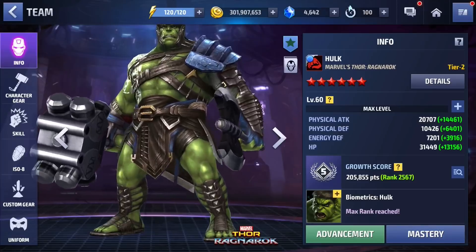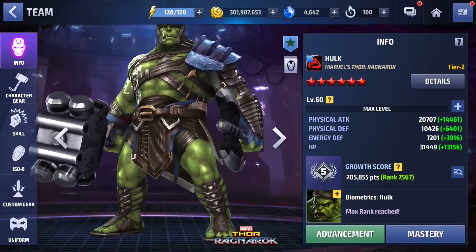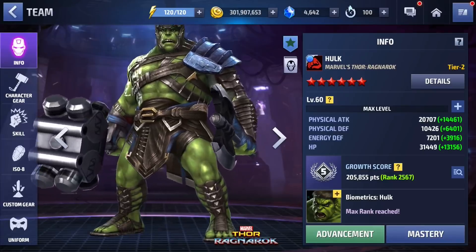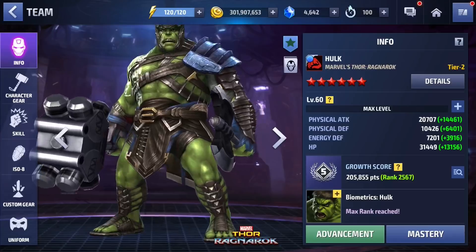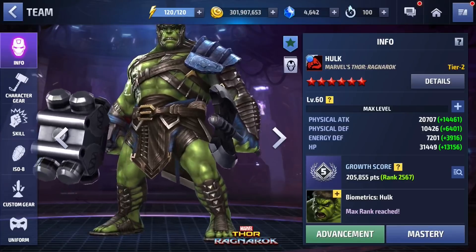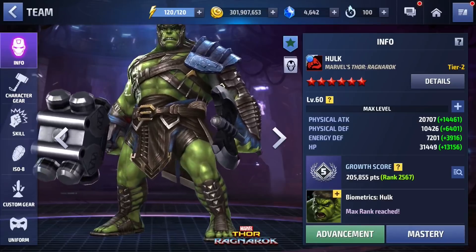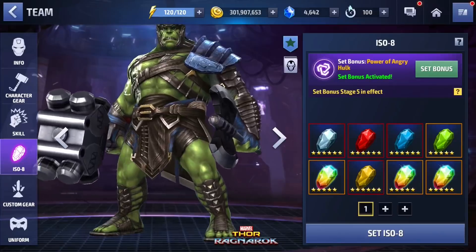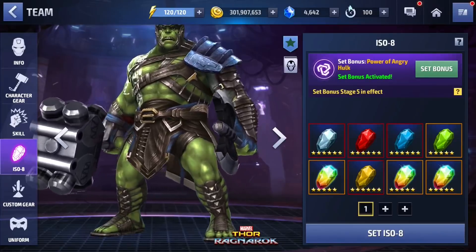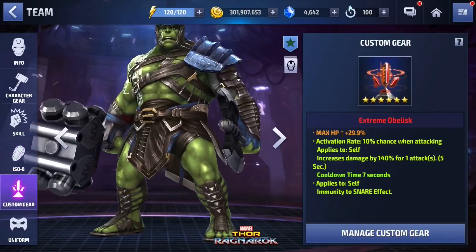Don't be afraid to tag out if you feel like you need to. Do not let your ego take over wanting to tank the whole stage — Hulk will die. In most cases Hulk can tank a lot because he can heal, damage block, and iframe, but in this stage he can't tank everything. Be careful when using Hulk. I'm using the Power Factory ISO set, which is one of the best ISO sets for him — obviously it's his ISO set.